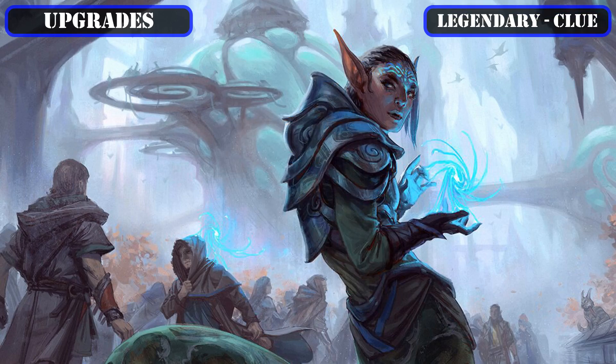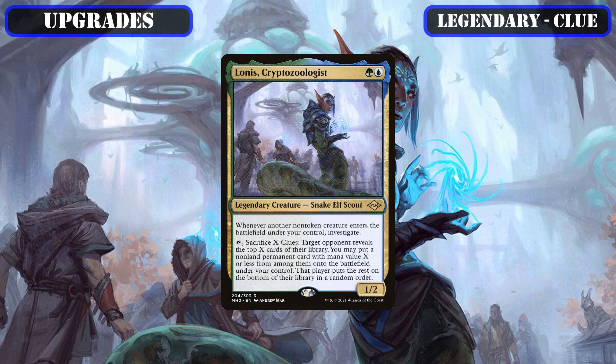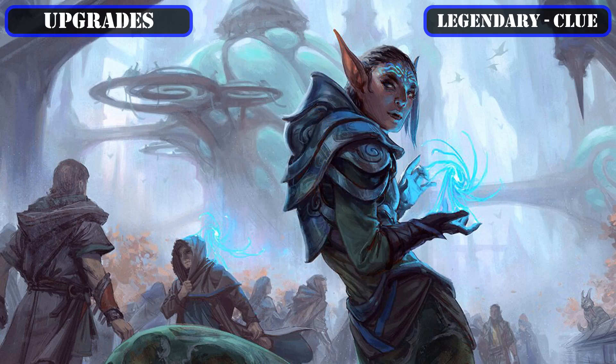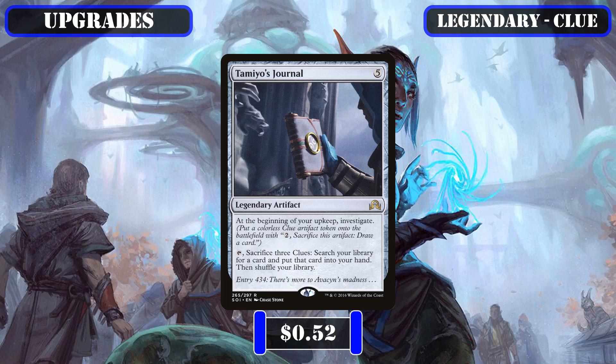Pivoting to clue token generation: we'll slot out the symmetrical card drawing Sergeant John Benton to slot in Lonis Cryptozoologist, who tacks on ETB clue token creation to every creature we summon and lets us sack clues to permanently steal spells off opponents' decks at no mana cost. We're also replacing the token-copying Romana 2 — who would be much better in a build that creates big impactful tokens — with Tamiyo's Journal, whose passive clue token generation is decent, but whose real draw is turning excess clues into a tutor to fetch up anything we need, giving us reliable access to our flash speed enablers, payoffs, and finishers.